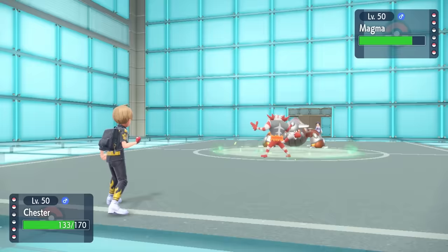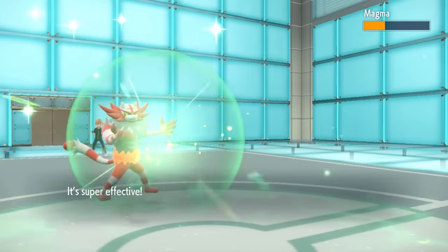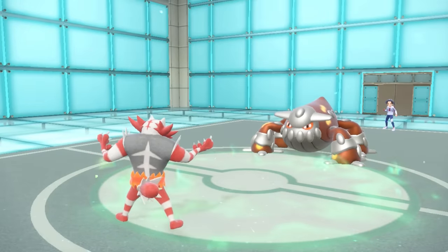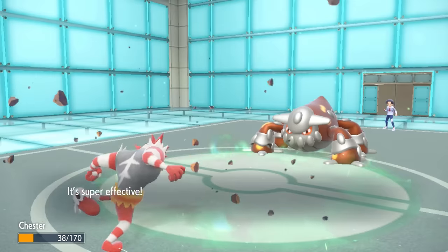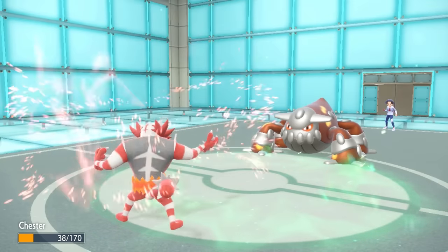Now this is a different type of Incineroar. While mostly they're going to be pivots with things like Parting Shot and Fake Out nonsense, I am in fact a more offensive one that tries to get speed up with things like Flame Charge. And then I have a Weakness Policy and Bulk Up and Drain Punch and all sorts of stuff. So I go for the Drain Punch, which is going to be a super effective hit, which is important because with that chip damage, if I can get it in range to where I only need to click Brave Bird with Flamigo to clean up the rest of the game, that would be nice.